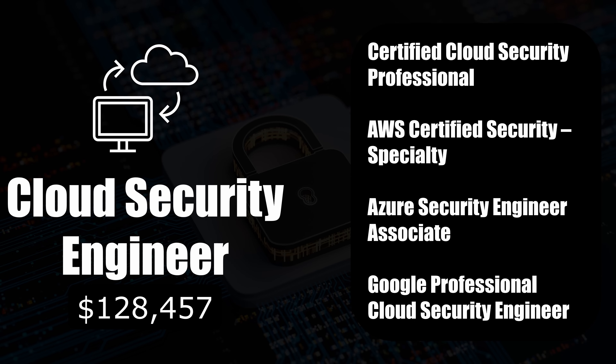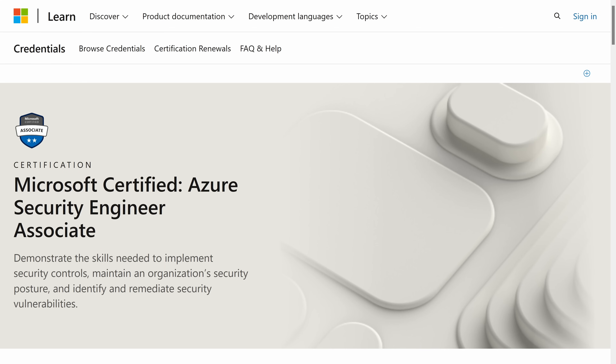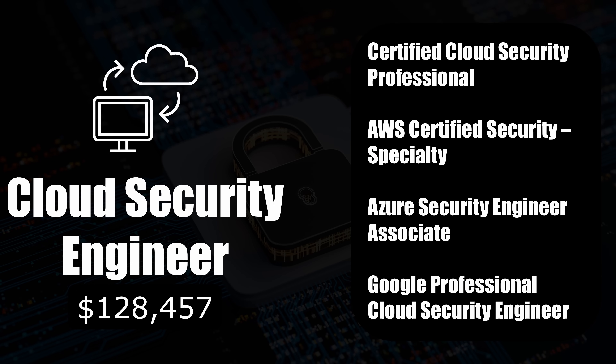The other three certifications are associated with the security of specific cloud platforms — AWS, Azure, and Google Cloud. Go for them depending on the organization you're working for, as they may need specialization in specific workloads depending on where they deploy them.